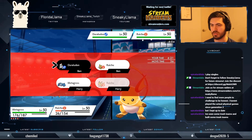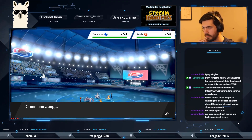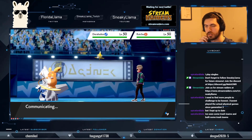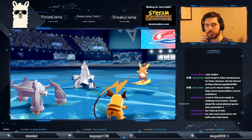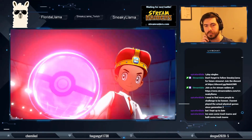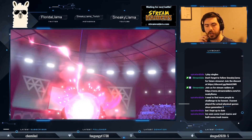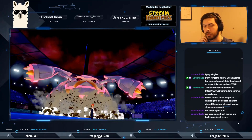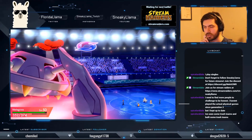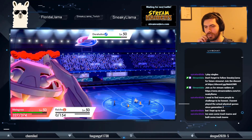Let's just make this Raichu useless with another Eerie Impulse. That was dumb — I should have swapped out or done something else. I might get rid of Blizzard and give it Protect instead. I feel like I haven't used Blizzard enough to justify not having Protect. If I had Protect I would have been fine, or I would have swapped out to Metagross if I'd realized it was an Alolan Raichu. Surf out of that — not what I was expecting.